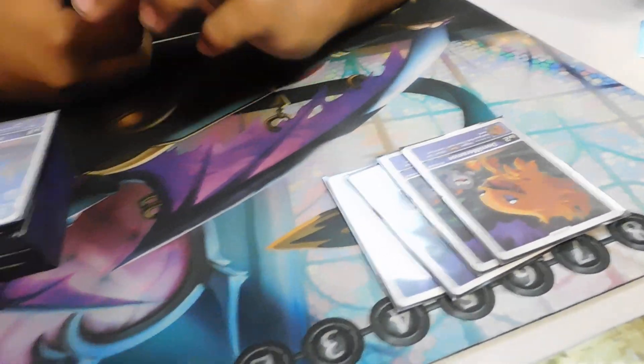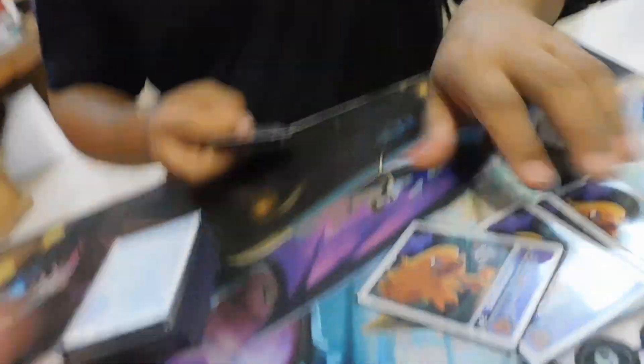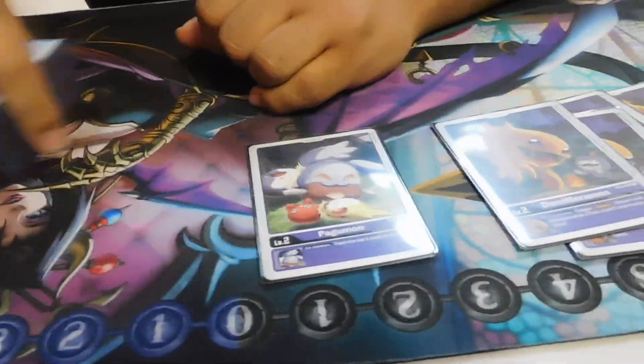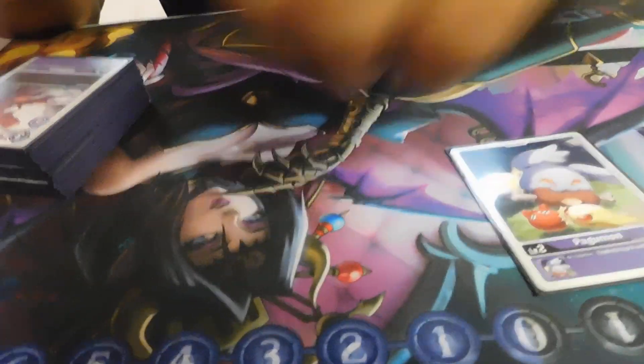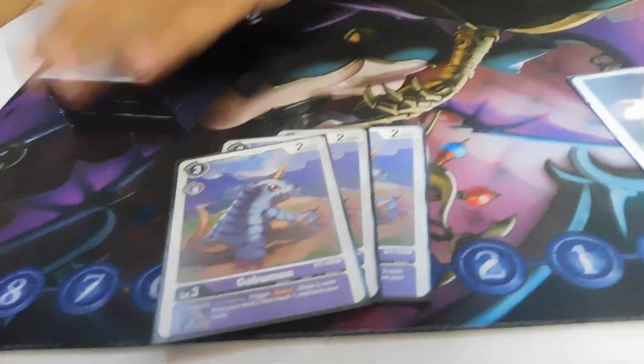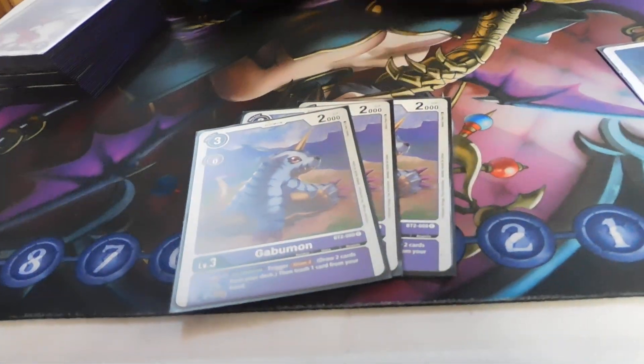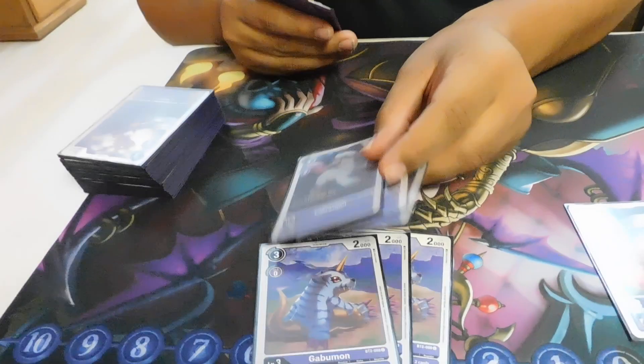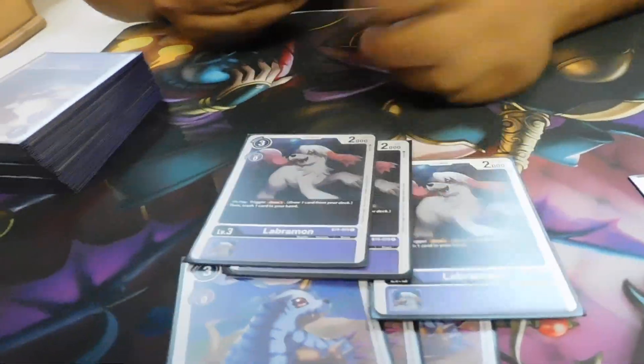For this one I did the Demi-Laramon because it's quite needed for the draw and discard. And then I also did one Pogu because sometimes it's good to trash things, especially when you need them in there. And then for threes, I did three Dabumons — same thing as the Demi-Laramon for the draw and discard because you need it. Same thing with this: draw one, discard.